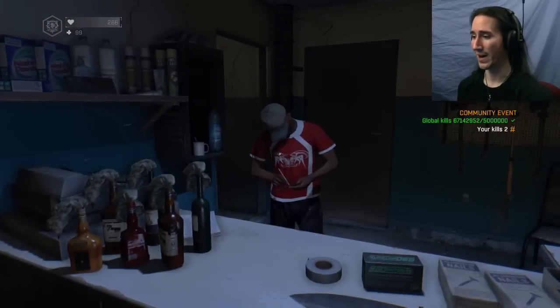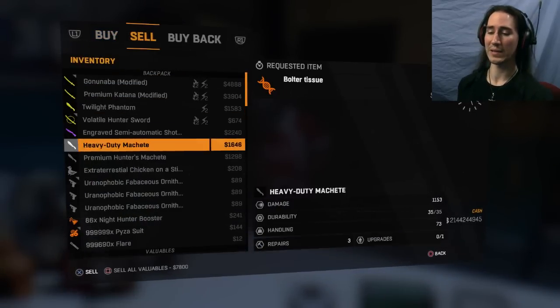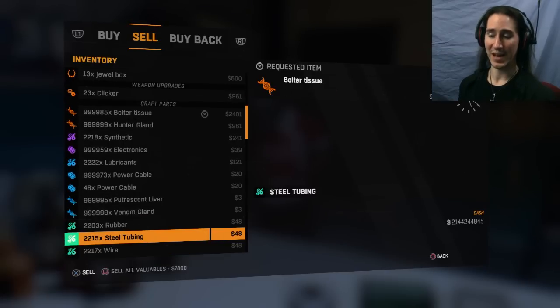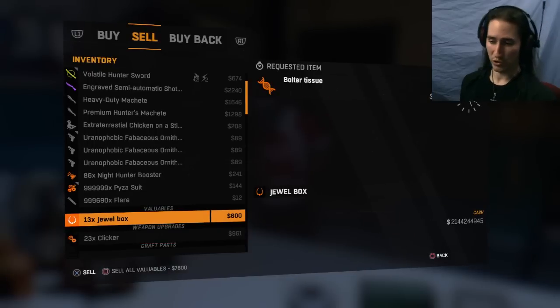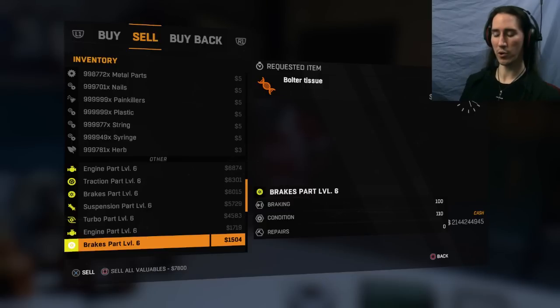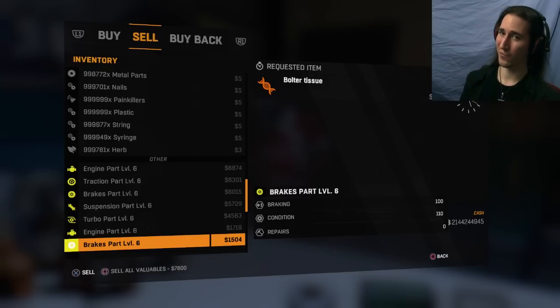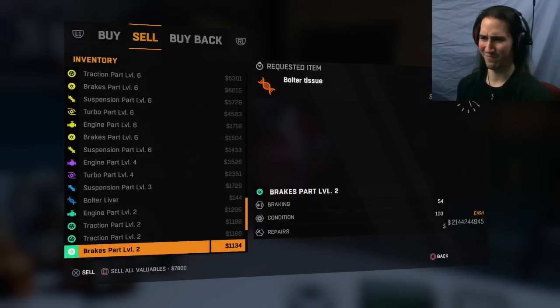You really only need one, and I'm going to show you why in a moment. There's a requirement here: you're going to need to have at least some form of valuables inside of your backpack — in my case, I have jewel boxes. That's going to allow you to push both the Square and X button at the same time, and then hit the touchpad. Unfortunately, this will not work for Xbox users. Sorry, Xbox users — but I guess another reason to have a PlayStation.